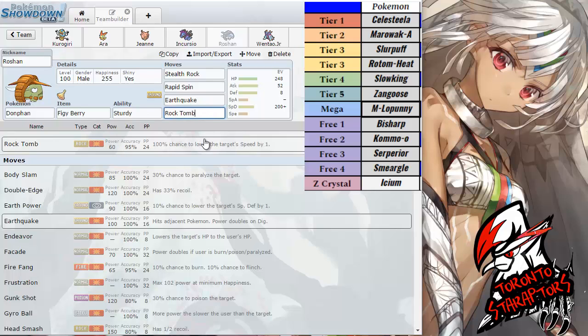Rock Tomb, as I mentioned, helps me hit the Rotom. Initially I had Facade on this set so that I could freely switch into a Will-O-Wisp, Toxic, or even Thunder Wave coming from the Rotom-Heat and fire off a really big hit against it. But I opted against it, simply because I couldn't touch the Celesteela otherwise. Rock Tomb also gives me speed control — if he switches to his Celesteela on my Donphan, I can prevent his setup or somewhat neutralize his potential Autonomize coming from Celesteela.